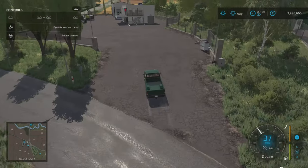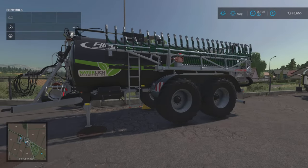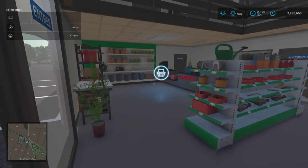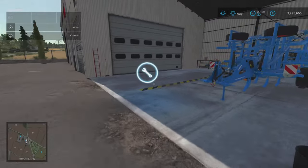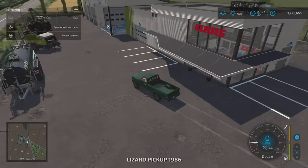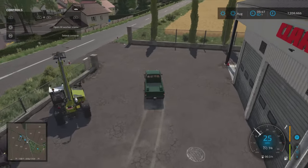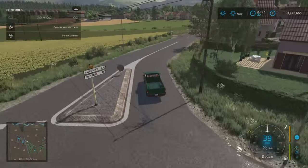Next door we've got the shop, which has been really nicely done — a Class dealership. Inside there's a menu, little offices upstairs (you can't go in them but it looks great), and your workshop trigger is just there. This is also your reset point — if you buy, lease, or reset anything, that's where it'll appear.